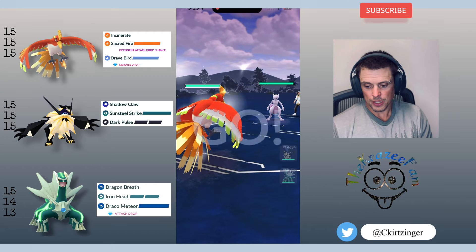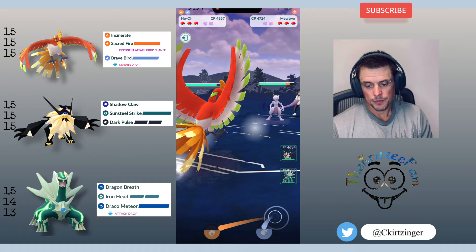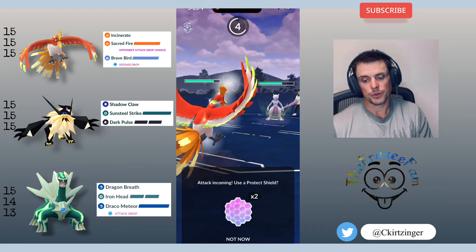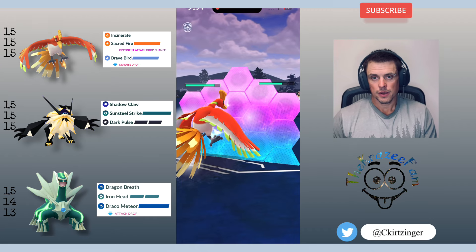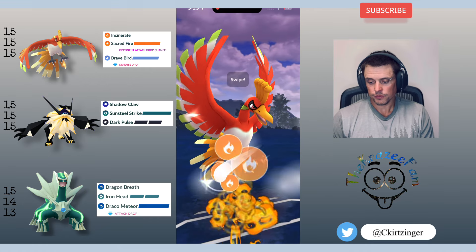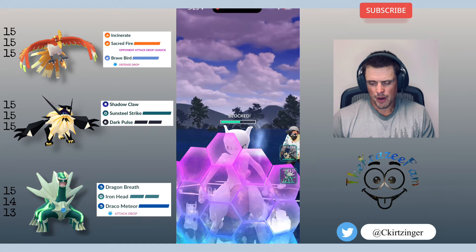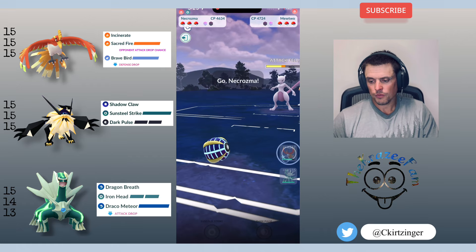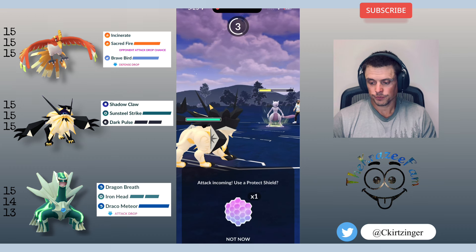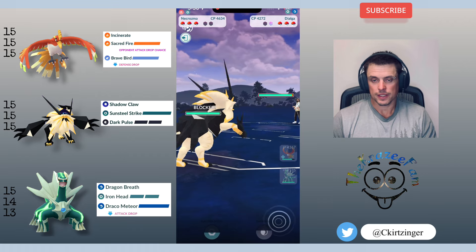Ho-Oh into Mewtwo — actually a very good matchup. Psystrike does do a lot, so I like to try to shield the first one, get off the Sacred Fire which is going to debuff their attack, and then let the next one go through. Typically that's how I normally play it — shield that Psystrike and get to the Sacred Fire just before they throw again. I tried to catch there — horrible job on my part — and now I'm going to eat a Shadow Ball if I don't shield. I do decide to shield and it's just a Psystrike, so that's unfortunate.